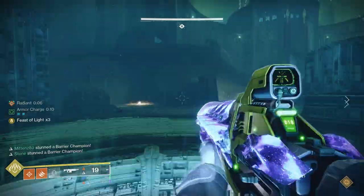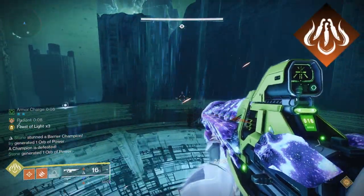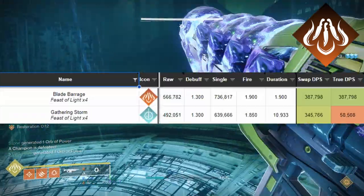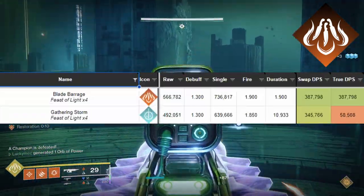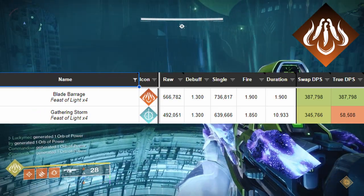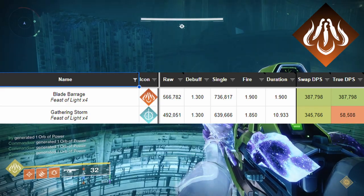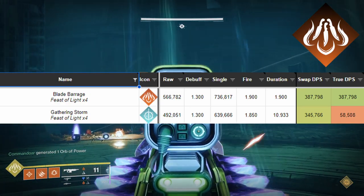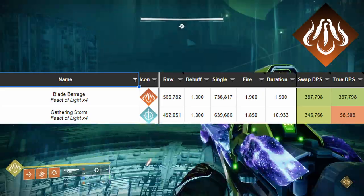For a super, we're going with Blade Barrage. Blade Barrage can output more damage in a boss phase — its raw damage does 74,000 more damage than Gathering Storm. This really starts to show when you account for a debuff like Tractor or Tether, meaning that gap grows to a whopping 97,000. This will really add up if you have multiple damage phases and multiple supers.